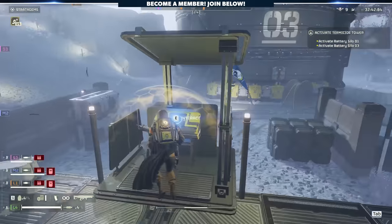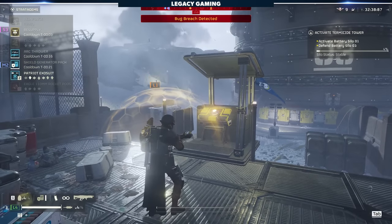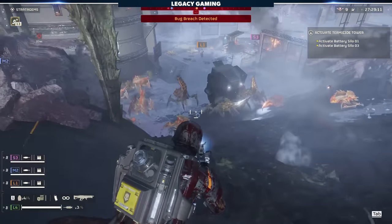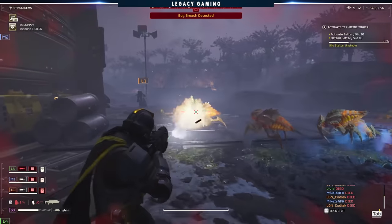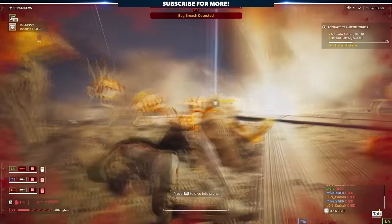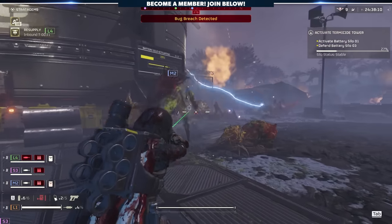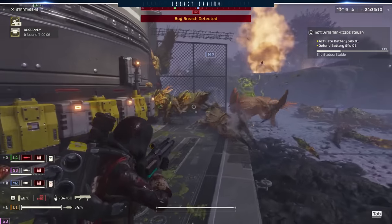The concept is pretty straightforward: you need to activate the Terminid control system, and to do that, you have to activate and then defend three massive silos scattered around the map. If enough enemies attack the silo during your defense, it stops progress and you have to restart that stage of the mission. It was a great combination of point defense and scale — the entire mission doesn't just revolve around one location, you have to physically move as a team to three separate spots, and that really helps make the mission feel more dynamic. It's also crucial to map out a game plan with your team because those silos get attacked from at least four directions.